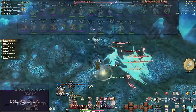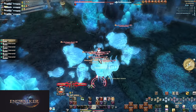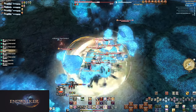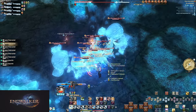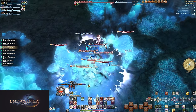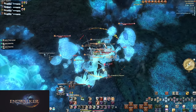AoE reminders at level 90: your opener is less an opener and more throwing everything out once the tank stops. While running with the tank, pop Serpent's Ire since the timer won't be an issue. Start with a Pit of Dread if charges are capped. Don't forget to Reawaken for big AoE damage. Pit of Dread will be putting up Noxious Gnash, meaning no need to return to your base combo until all stacks are used. Use your Uncoiled Furies too.